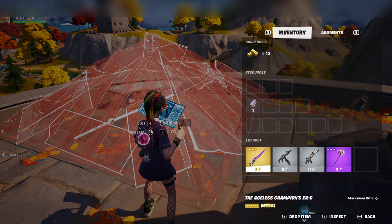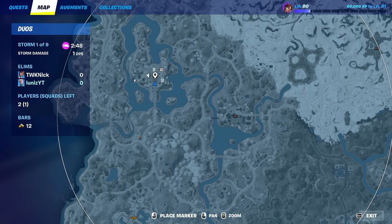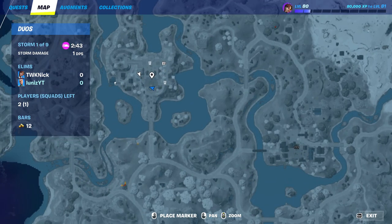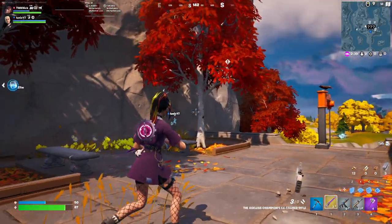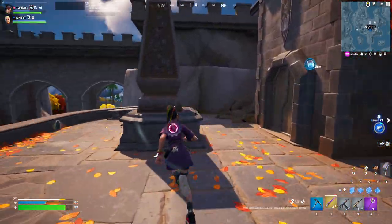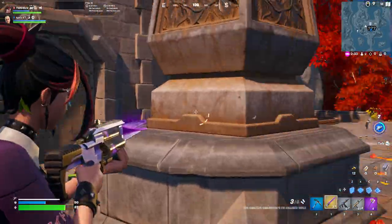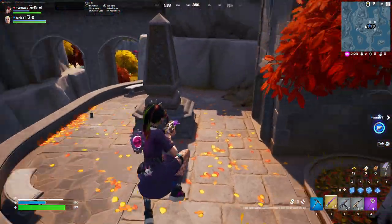In order to get this, all you got to do is drop at the Citadel. It is right here on the map — it's not marked for me because I'm in a custom game right now, but you just have to drop at the Citadel. You will see the Ageless patrolling this area.